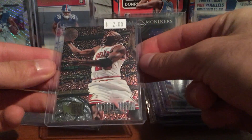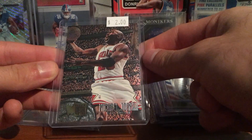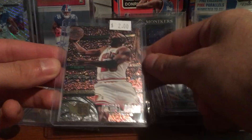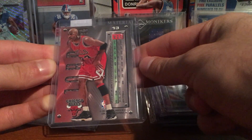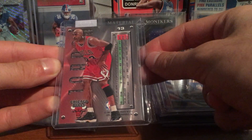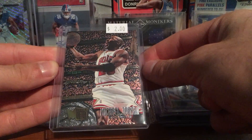This is really cool — it's a Michael Jordan 95-96 Fleer Metal. I really like this card. The metal cards are awesome. Awesome pose on that one. The back is pretty clean. These chip easy, but there's just a little bit of whitening here and there. Really nice card for $2, so I couldn't pass that up.